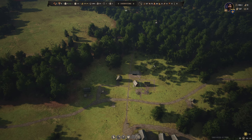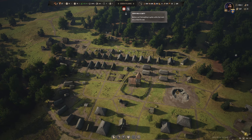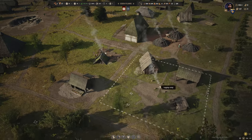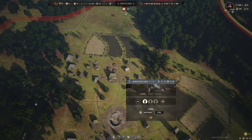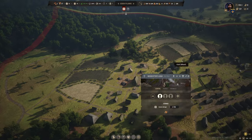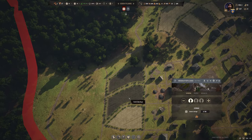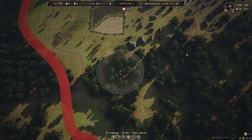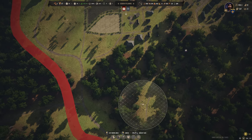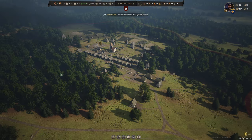Let's check back in over here on Eden Plains — work area is empty. It's this woodcutter's lodge. Let's reassign him quickly — we'll go to advanced, set the work area, probably leave a couple of trees tucked in behind that farm, and clear out the space down here.